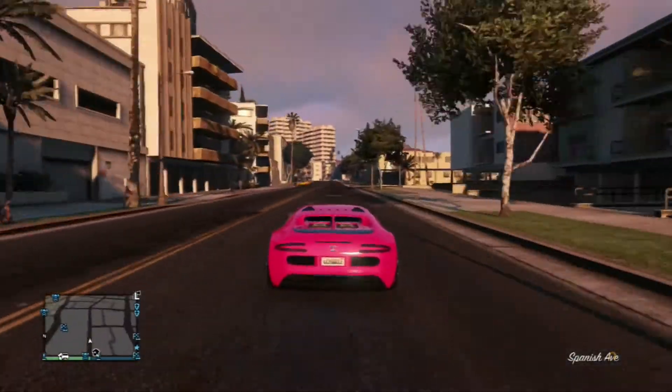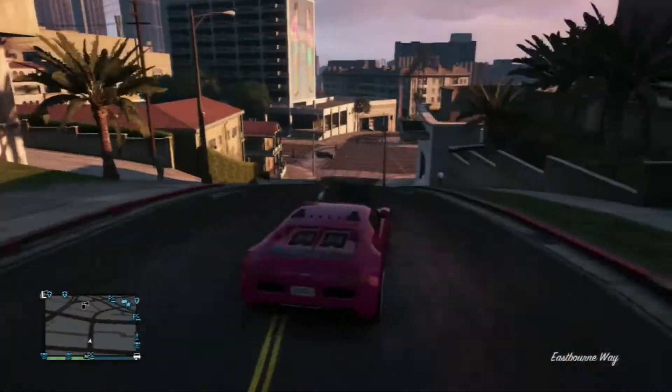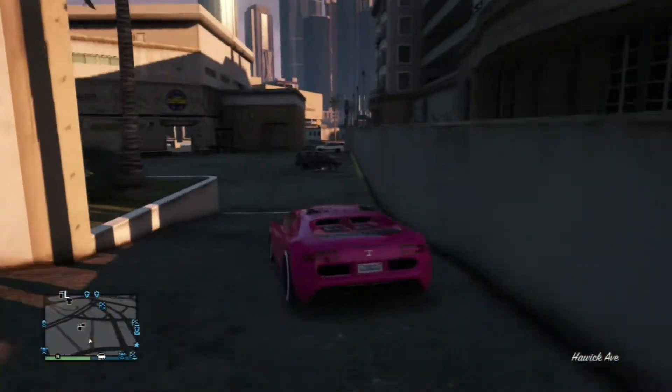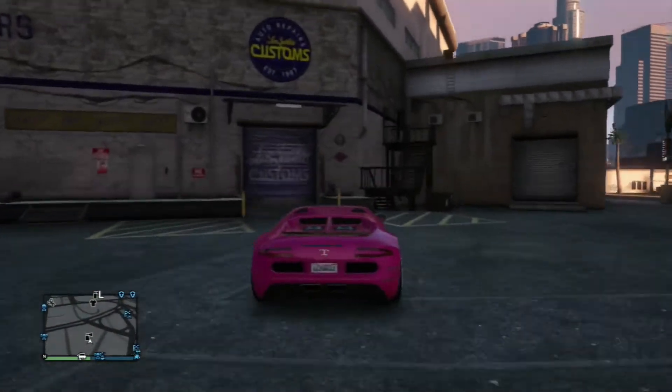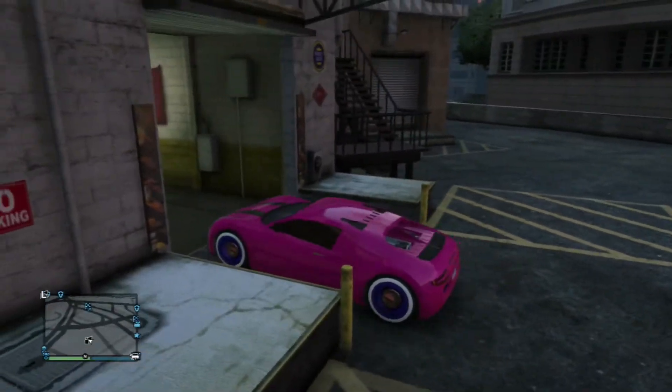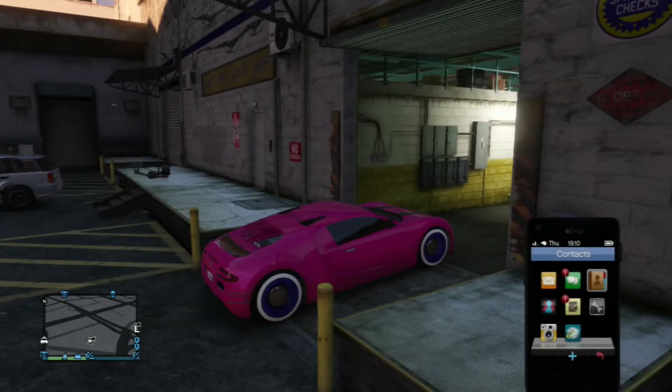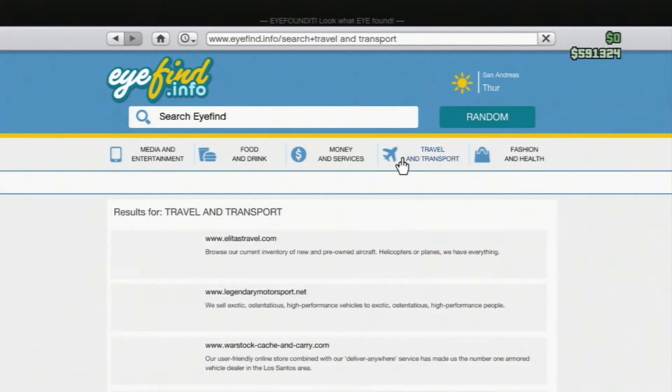Just do it as fast as possible. Once you're at Los Santos Customs, all you want to do is stand outside the entrance on that little ramp. Once you're on the ramp, go to your phone, go to the internet, then travel and transport, and go all the way down to Southern San Andreas Super Autos.